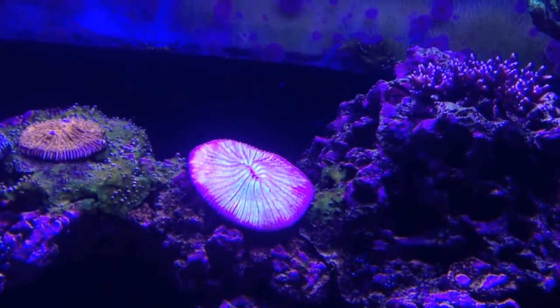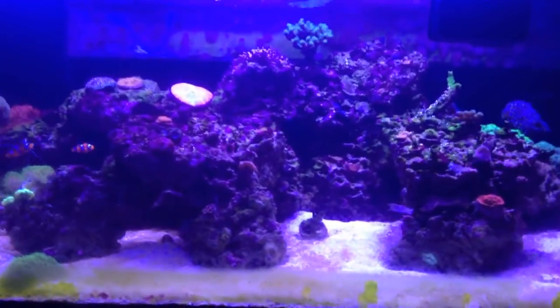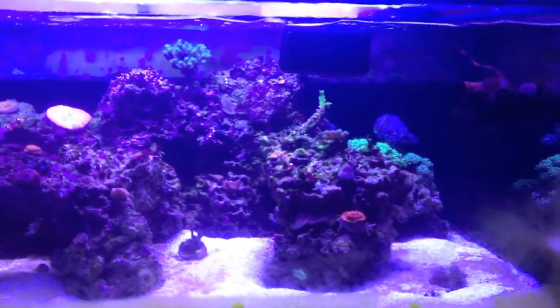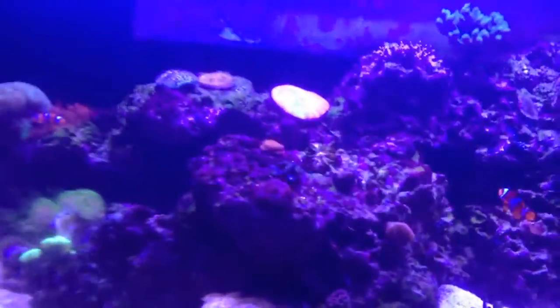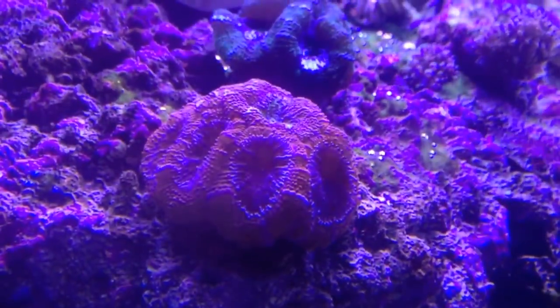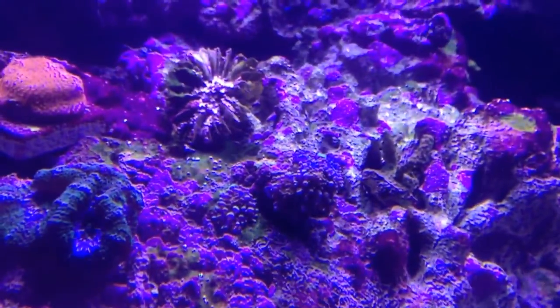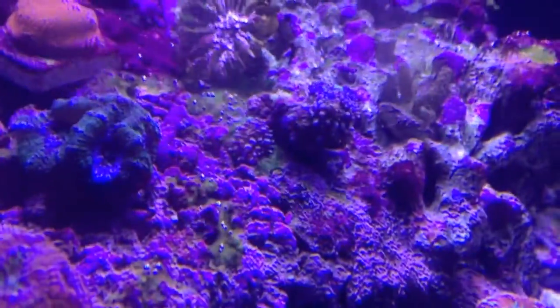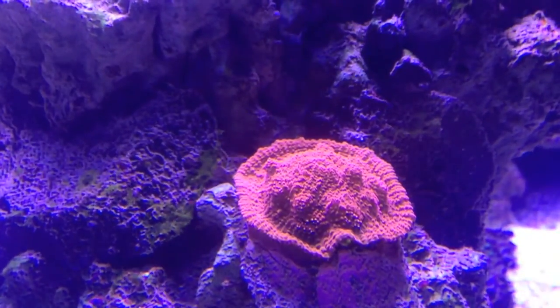Check out that purple plate coral — looking good. Now that the flatworms are gone everything is doing well. That's my experience with the Flatworm Exit. It does a killer job on the flatworms. Unfortunately, the flatworms do a killer job on the fish as they're dying. I was able to pull off some of those baby Yuma ricordeas from the back by that giant Yuma — pulled a big chunk of them off. Some of them look like they're a bright blue. So yeah — no more flatworms, but did have some deaths occur.